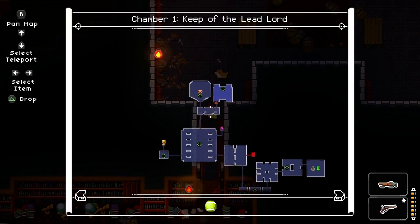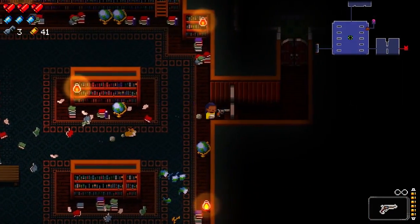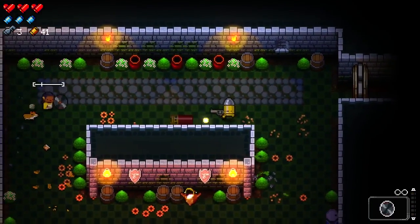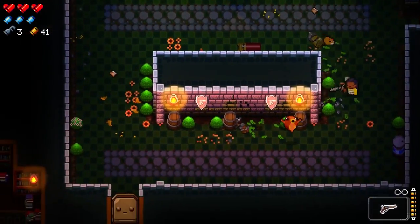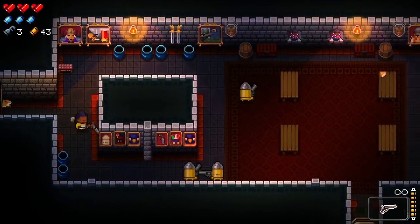Alright, so we're gonna take out our boss and then we will come back and take care of opening that grate. We're gonna clear the rest of the floor first, just because you never really know what you're gonna get. And unlike Binding of Isaac, there's no real time constraint here. So might as well take our time, explore a little bit, get some more coins.